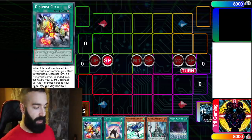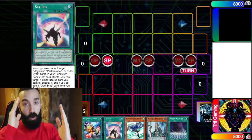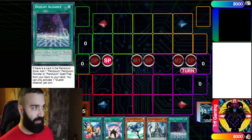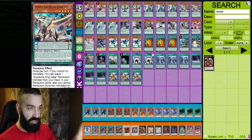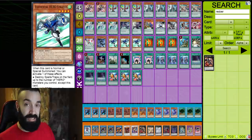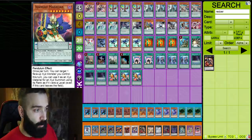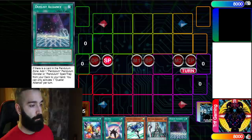Let's start with a basic combo tutorial. All the pendulums and spells we're playing are cards like Dynamis Charge, which searches a low scale or high scale, and Sky Iris, which searches low or high scale and also gets level seven via Duelist Alliance. The whole deck revolves around this. I'll show an updated deck list later and explain the purpose of each card, including why we play Heroes, two Dynamis, and three Pen Sorcerers.